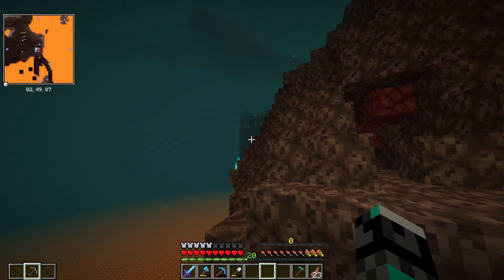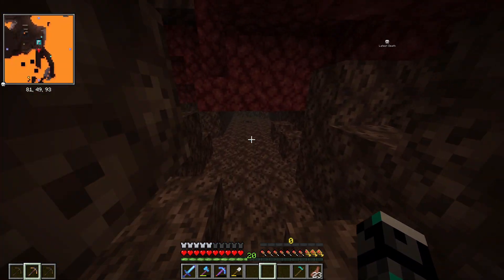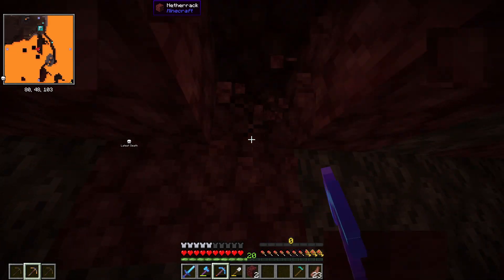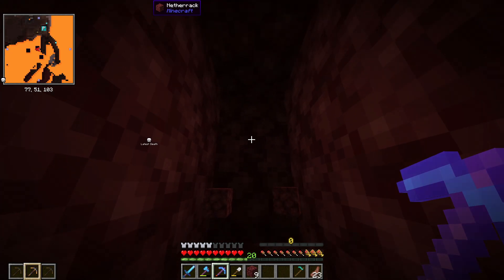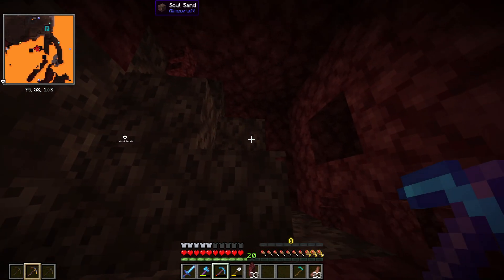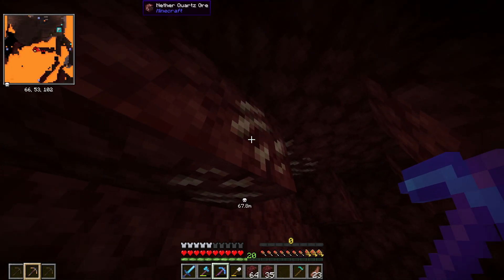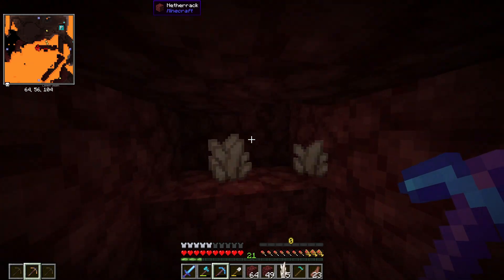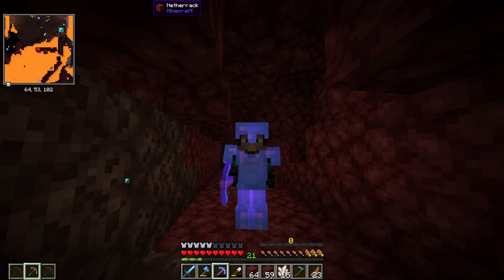Let me show you the other ability I have - Vein Miner. The reason I chose this is because if I hit my G key and mine, I just dug a whole lot of blocks in a single swipe. It's very good for mining tons of ores. You can see I just hit that and boom - all that quartz mined up at once. This is definitely one of the best things to start with: Vein Miner and Twerking.